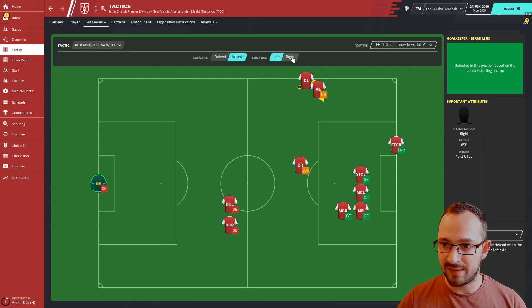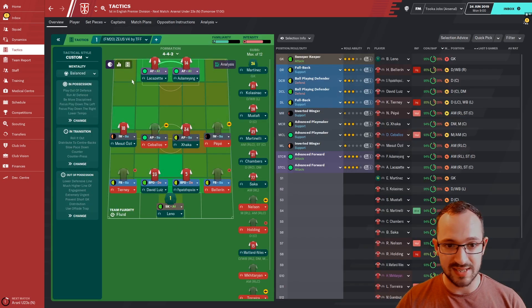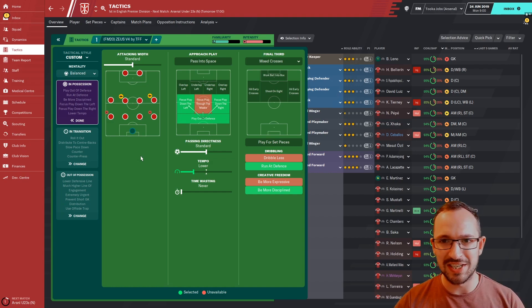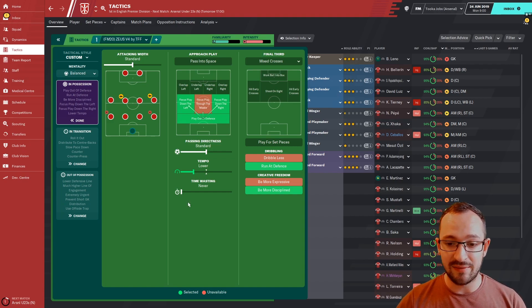It's a Balanced mentality, tactical style is Custom — all made by TFF. In possession, attacking with Standard; you can focus play down the left and right, so it's kind of like wing play even though you've got inverted wingers. They're going to be coming inside, so it's a narrow kind of wing play. Passing directness is Standard, tempo is Lower, time wasting Never, and you've got free reign to run at the defense.